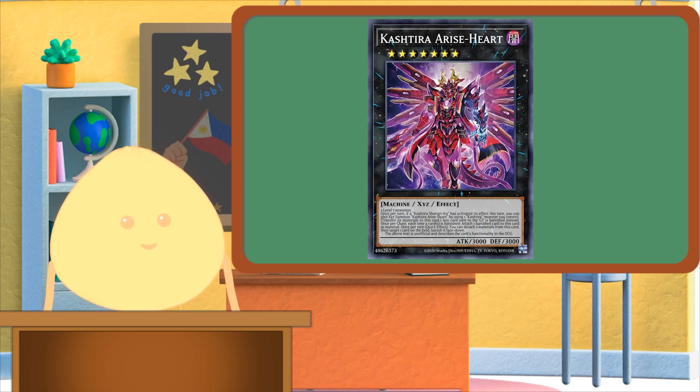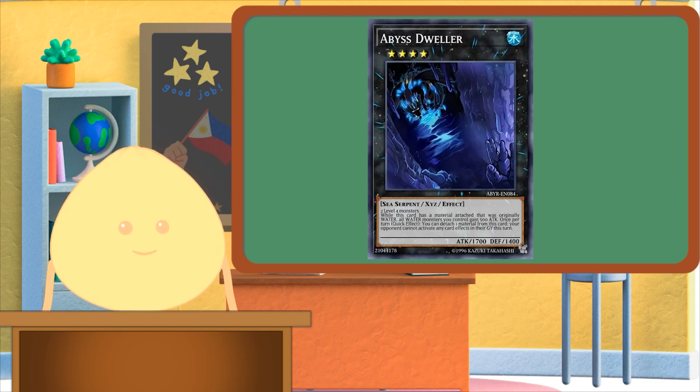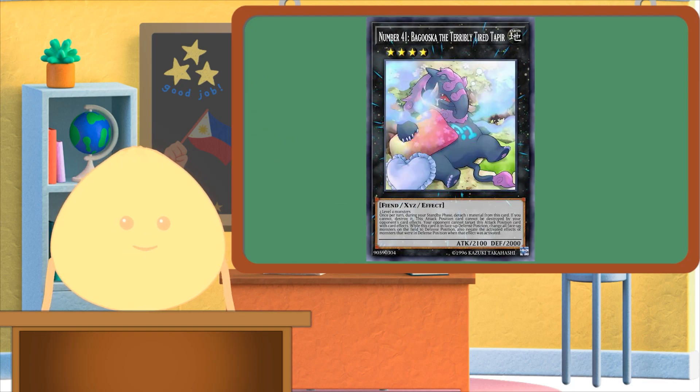What makes Xyz monsters better than Synchros and Fusions is that they don't require tuners or spell cards. By simply having monsters of the same level in your deck, the option to Xyz summon should always be readily available at all times. That is why cards like Divine Arsenal Zeus, Abyss Dweller, and Bagooska are often played in non-Xyz centric decks.